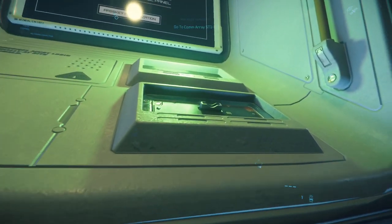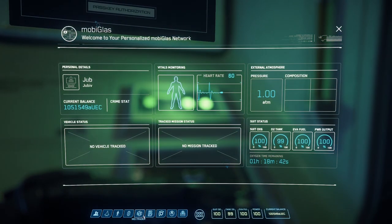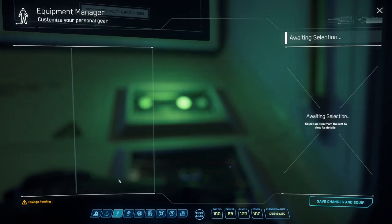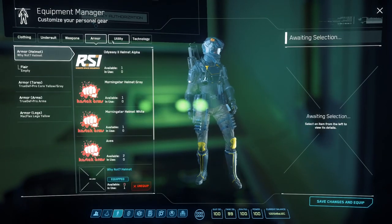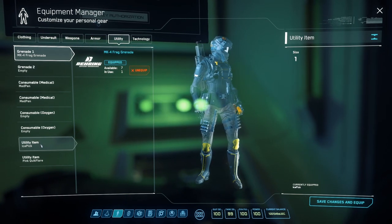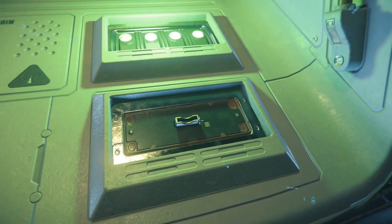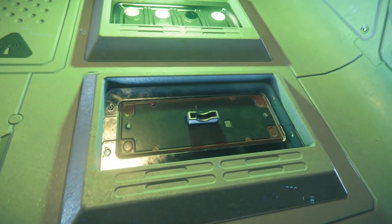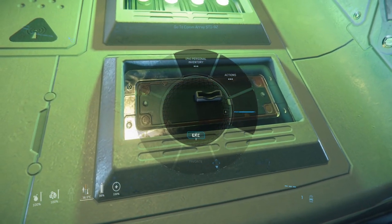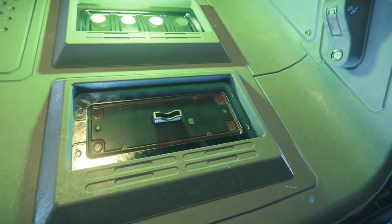When you get to the console you need to use a hacking chip. Make sure you have one equipped — you have to go buy one first. In the equipment manager, go under your utility slot and you want to have an ice pick equipped. You can press 4 or 5 on the keyboard, or use the interactive menu by holding F and pressing the right mouse button. You should see the ice pick pop up.